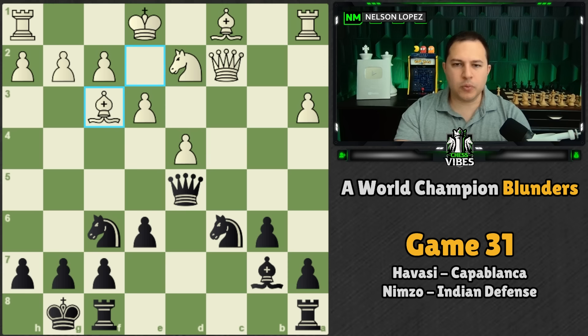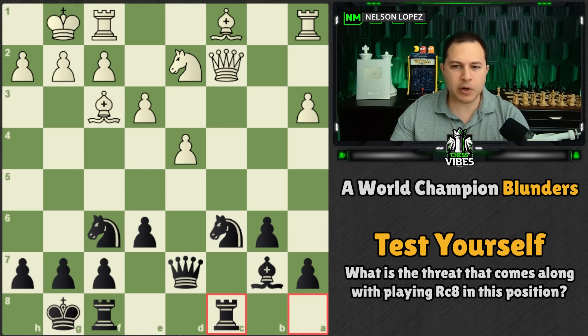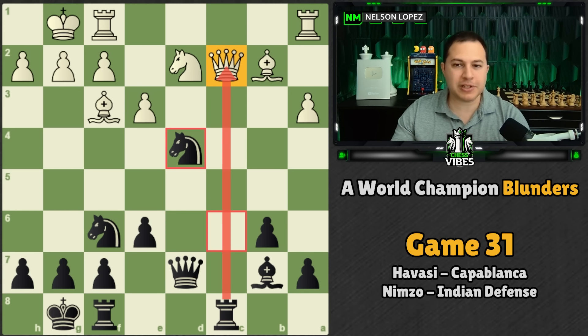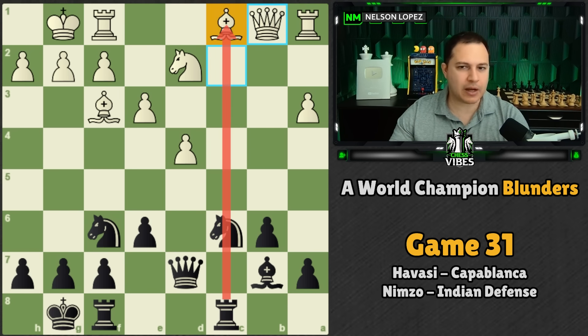Bishop to B7 is played. Then bishop to F3, queen goes back to D7, white castles, and Capablanca plays the rook over to C8. The threat that comes along with this move is knight takes D4 — for example if white plays a random move, knight takes D4 unleashes the rook which attacks the queen, so you simply lose your queen if you take back. White had to deal with that, and the way they decided to do so was queen to B1, just getting away from the discovered attack with the rook.